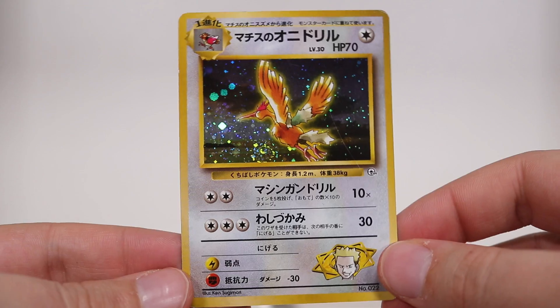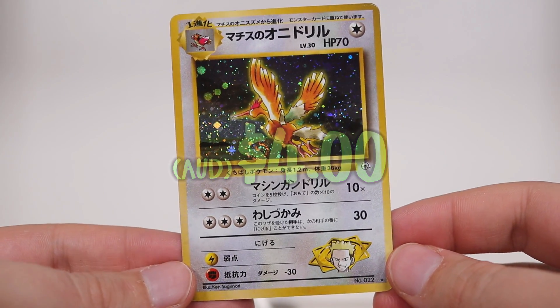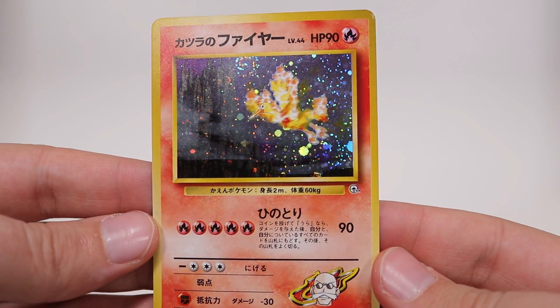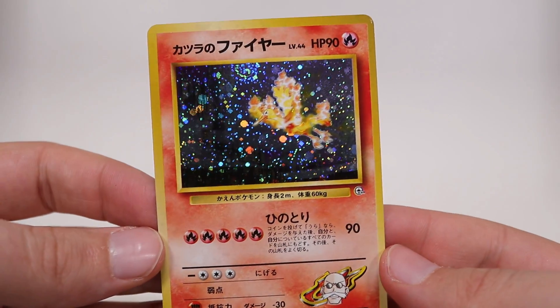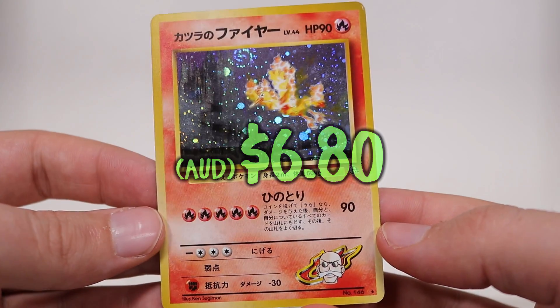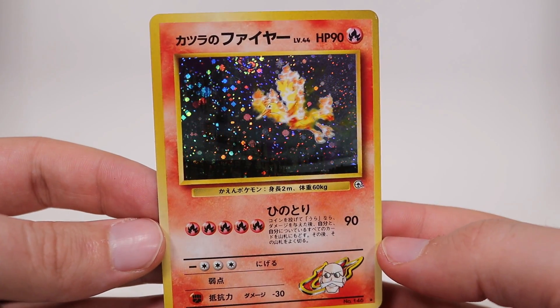Okay, our other card sitting on the back is this very nice looking Gym Heroes card. Wait — I saw a bird, I thought that was what was on the back. It's actually this Blaine's Moltres! How does Blaine own a Moltres? Like, honest to God. Look how nice these old crazy holos were. Incredibly sexy card.